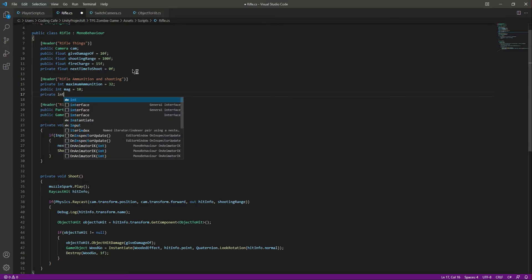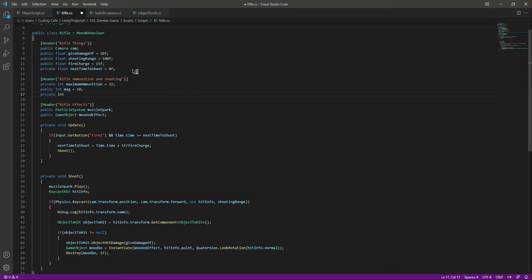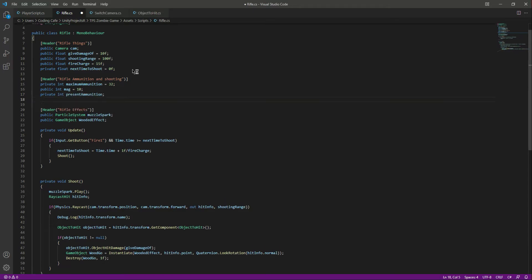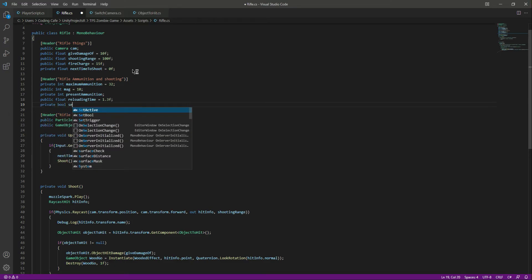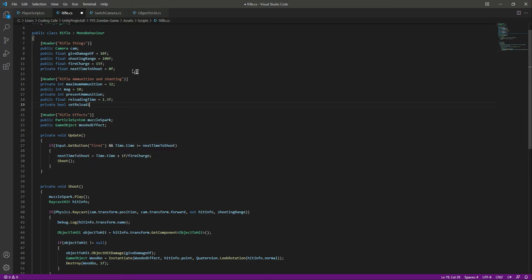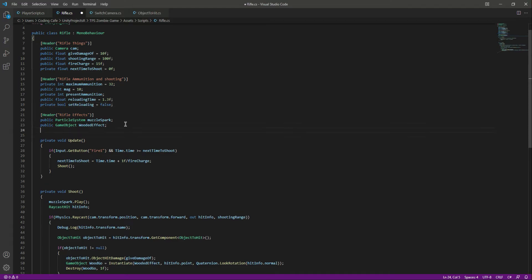After that we will create another integer called present ammunition, then a float called reloading time set to 1.3f, and after that we will create a private bool named set reloading, set to false by default.